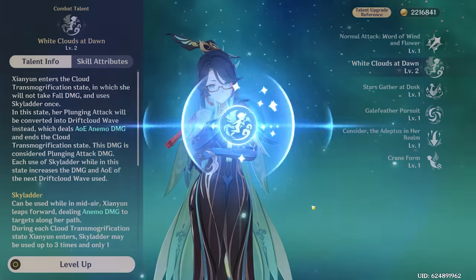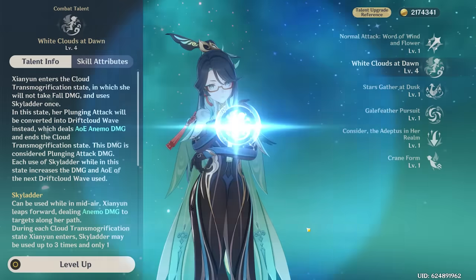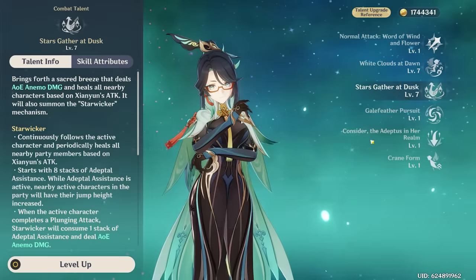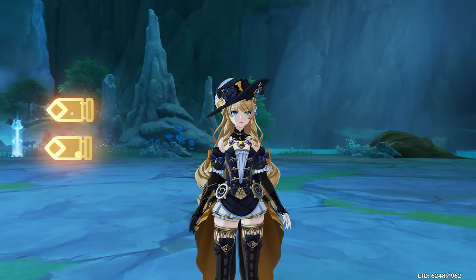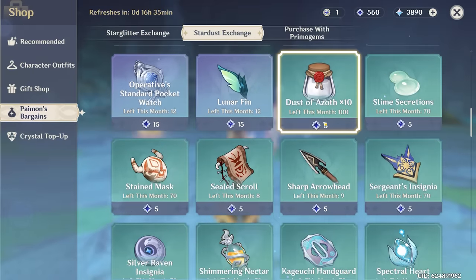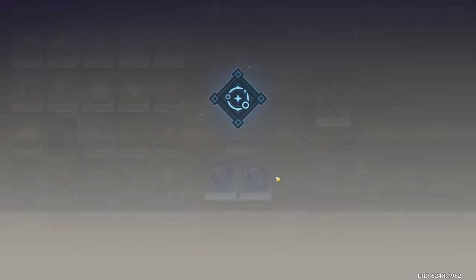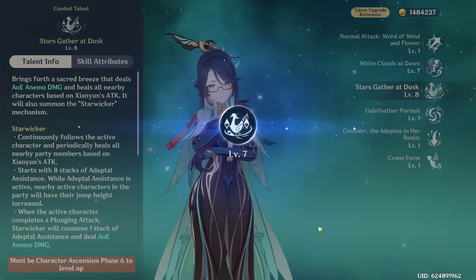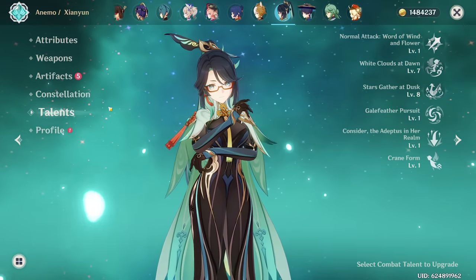Speaking of her talents, let's level them up. I think I have all the materials I need to take them as far as I can, so we're just gonna take both her skill and her burst to the maximum level that we are able to. Level six — and can we get level seven? Yes, we can. Now we have her at seven, seven. We can do eight if we get a couple more Forbidden Cursed Scrolls. I literally have exactly one, but luckily it's whale time — I'll buy out these sealed scrolls and go craft exactly what I need. And now I can take Cloud Retainer's burst all the way to level eight. Now we have her at seven, eight, one — which I think is a decent talent level for her.